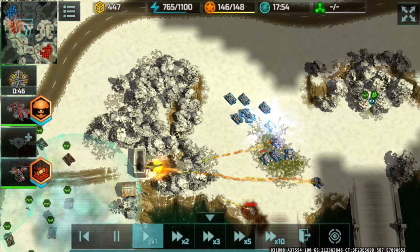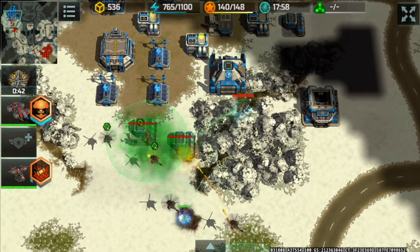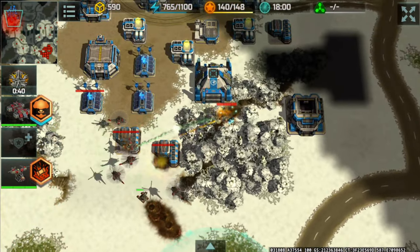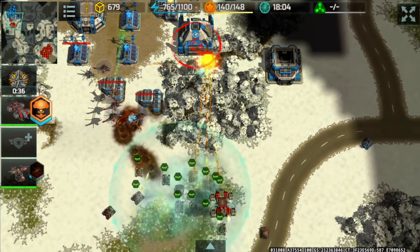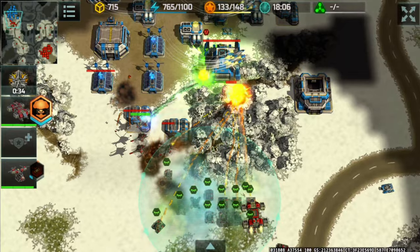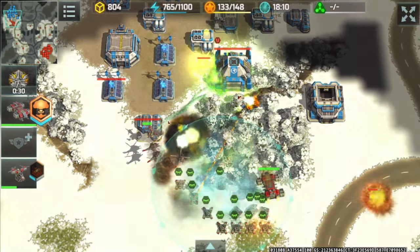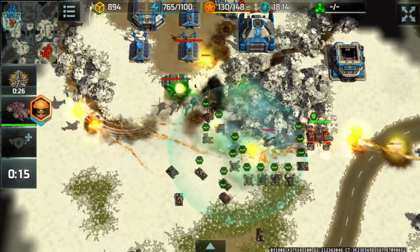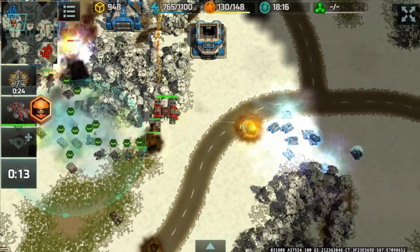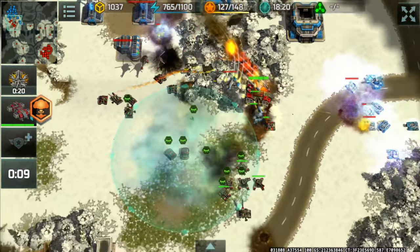I see him moving forward and I'm expecting him not to be in position, so it's going to end in a base trade or him falling back to defend. Vertex are here — the Seraphim will be destroyed. I'm focusing on his X facility, but those vertex made quick work of my dragonflies and wasps not protected by porcupines, since porcupines are slow.